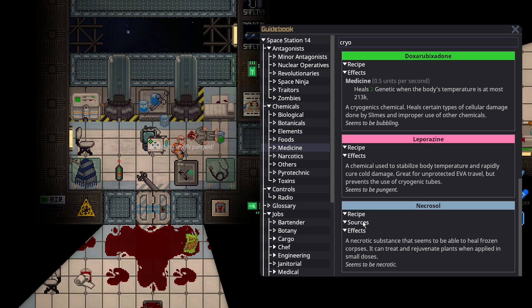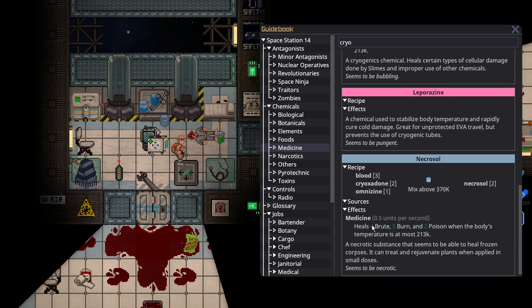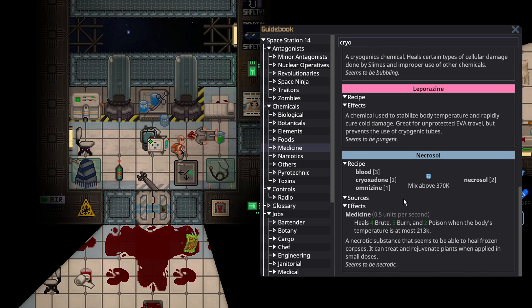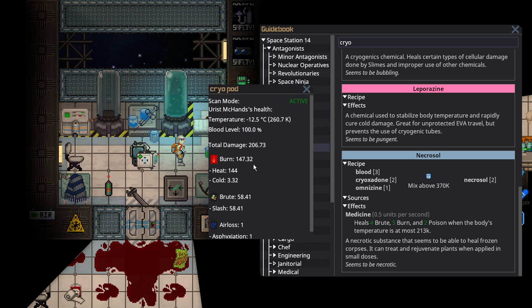We're going to talk about one of the strongest chems in cryo: necrosol. Necrosol is not very easy to make, but it is possible to get — I think you might be able to get it from artifacts, I'm not 100% sure. What necrosol does is actually work as a chem on dead people. They have to be frozen still. But if we drag a dead person in, as long as they're not fully rotted, we can save them just like you could with topicals, but this heals quite a lot.